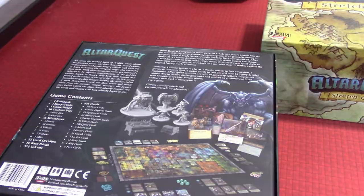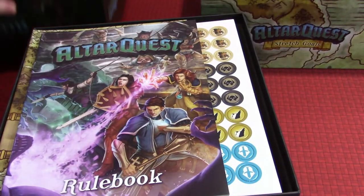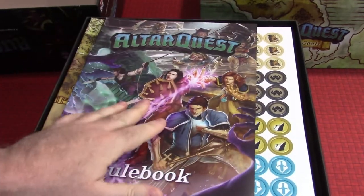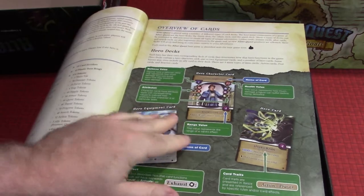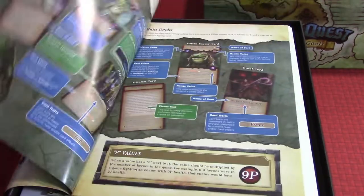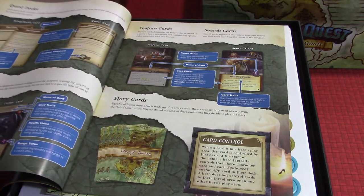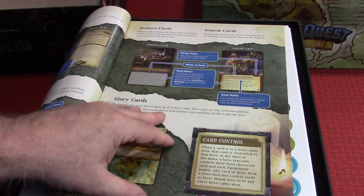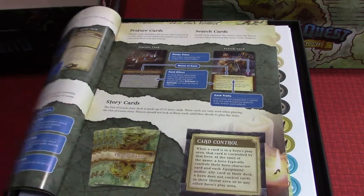Let's pop this big giant beast of a box open and see what's inside. First off we have the rulebook — full color, glossy, and very well laid out. It has overviews of the cards in the threat deck, villain deck, and quest deck, pointing to all the different features so you can quickly get a feel for everything.